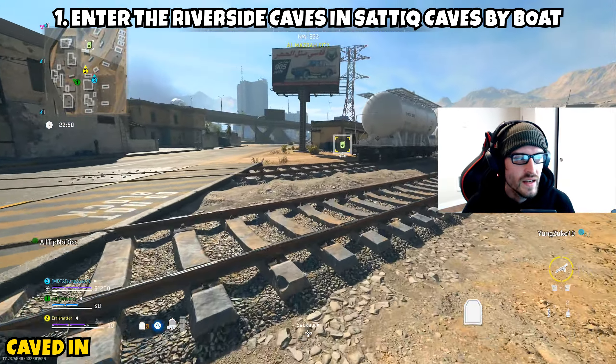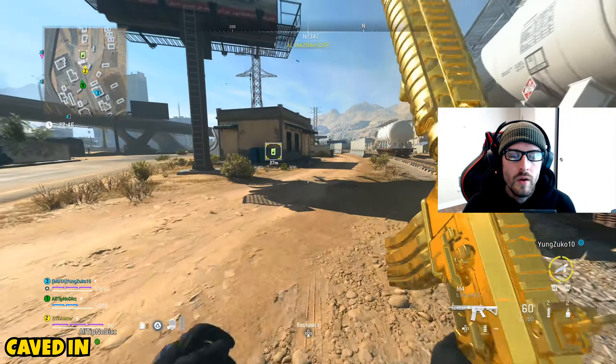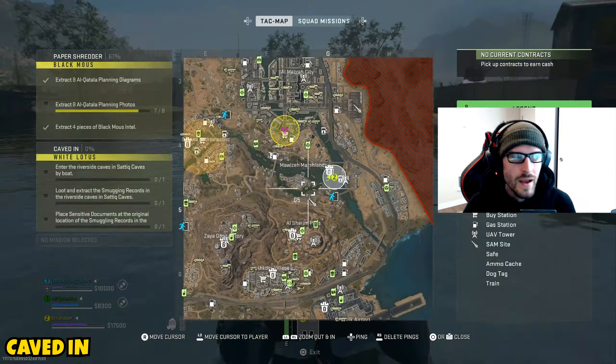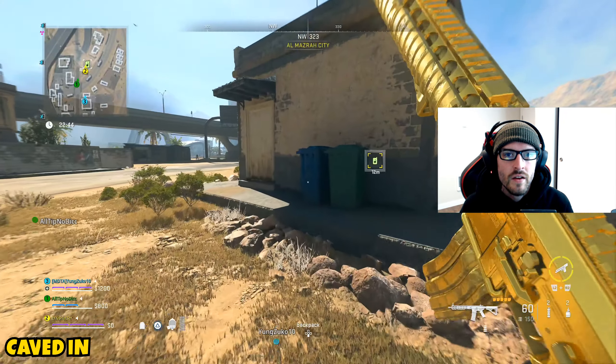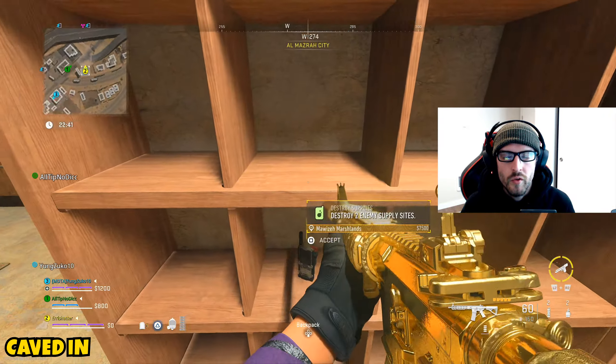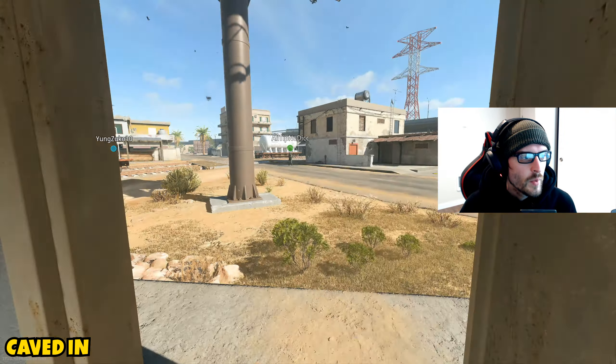Part one is asking you to enter the Riverside Caves and Satiq Caves by boat. The caves are in that center river — I'll show you the location on the map. You cannot get there any other way; if you don't arrive by boat this part will not be checked off. Grab a rib or even the patrol boat and sail towards that direction.